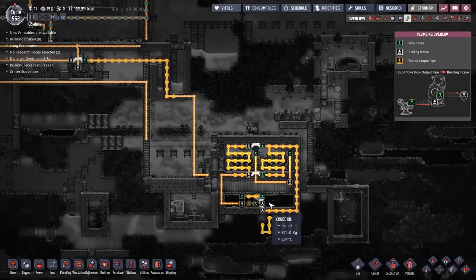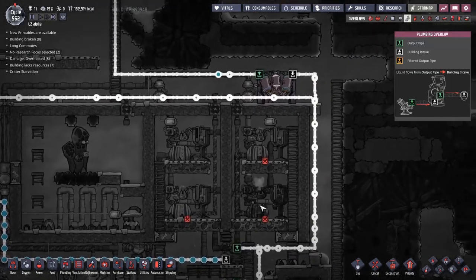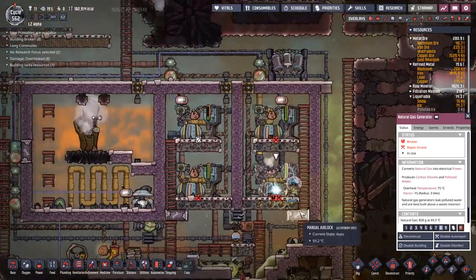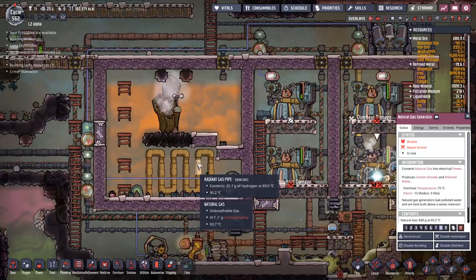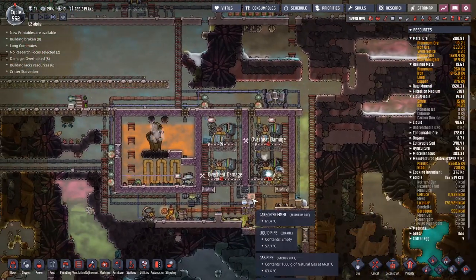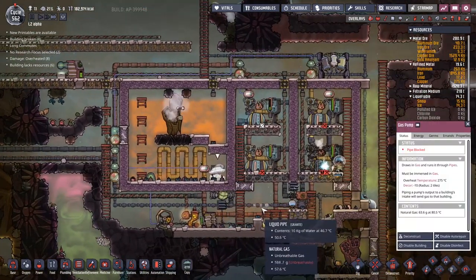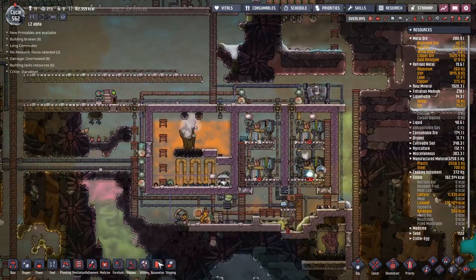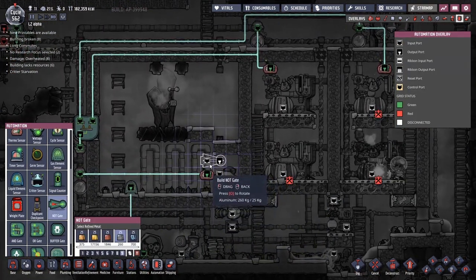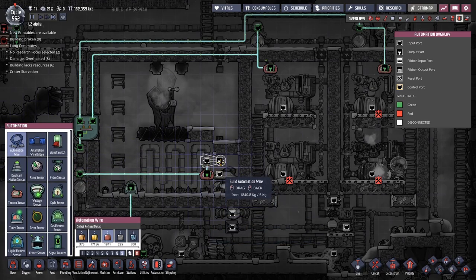Today we're suffering power issues, and suffering power issues means we end up with little bits of petroleum coming through that are a little bit too hot. Let's go and find out what's going on with our power. Up here we've got broken machines — that's a thing. Luna's coming along to make that work for us, but it's all because this temperature here is still just far, far too hot. We need to try and get this down to 70 and it's going through at 80.